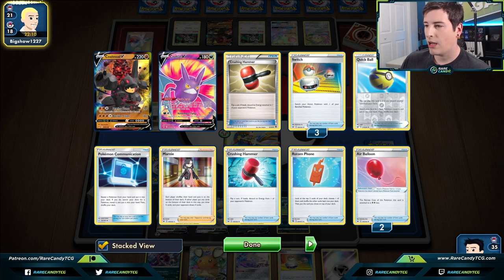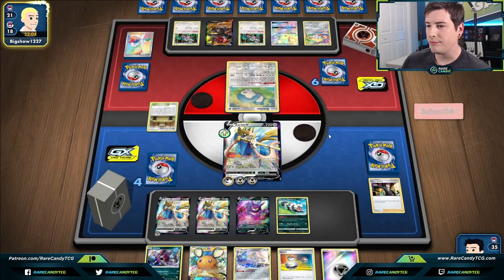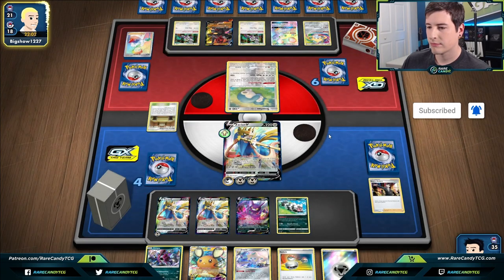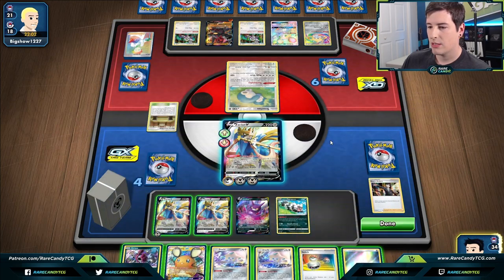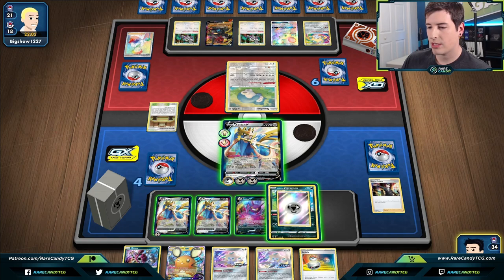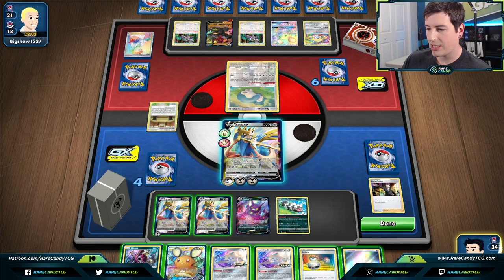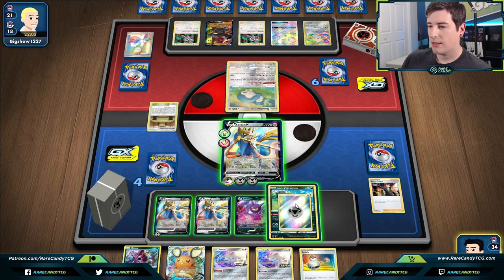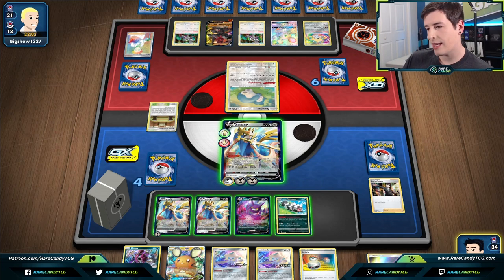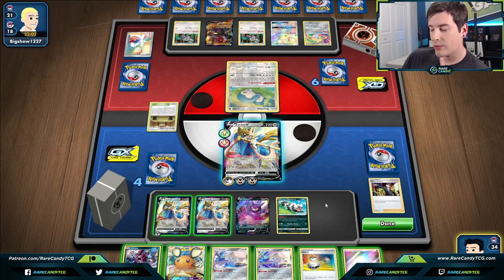Let's see what they're discarding — Corviknight hits the discard, there's a Weakness Guard and a Stone Fighting. They just pass over to us now. We'll get an energy down here, since we can just retreat this guy manually. I would love a bench spot for Jirachi too, but we might need to do a Stellar Wish here — that'll allow us to dig a card deeper, seeing five cards versus six if we get a Scoop Up Net.